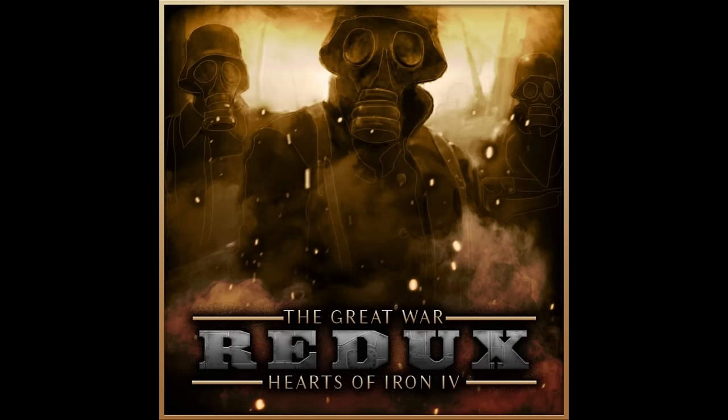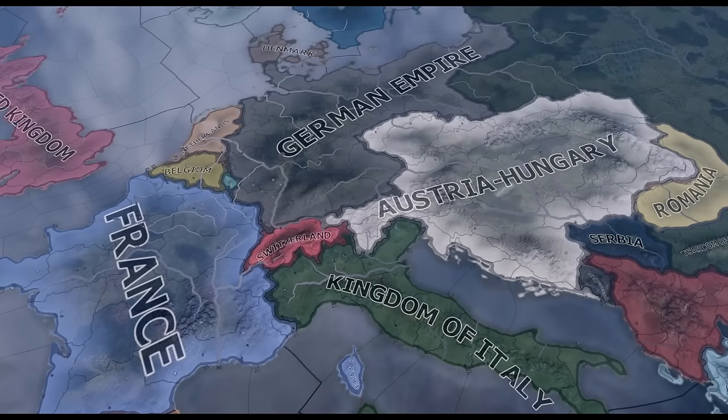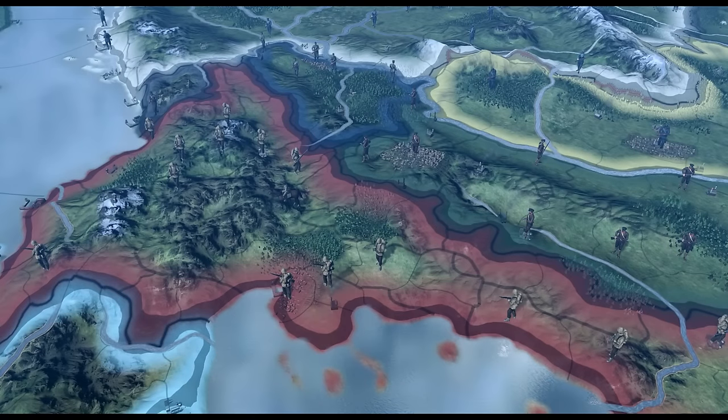The Great War Redux is a continuation of the original Great War mod that has been discontinued. Aside from adding new tech, focus trees, and general content, the Redux version also has a scripted peace deal and no 1919 start date.